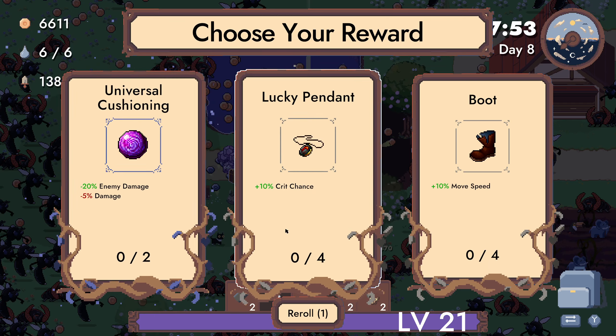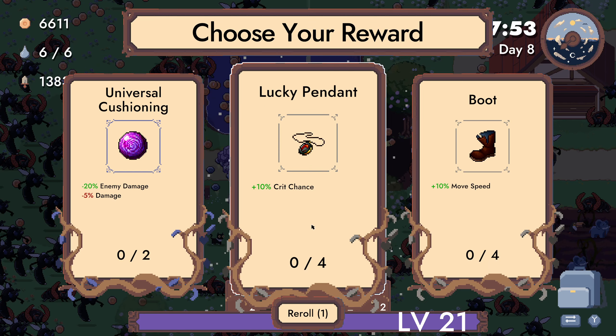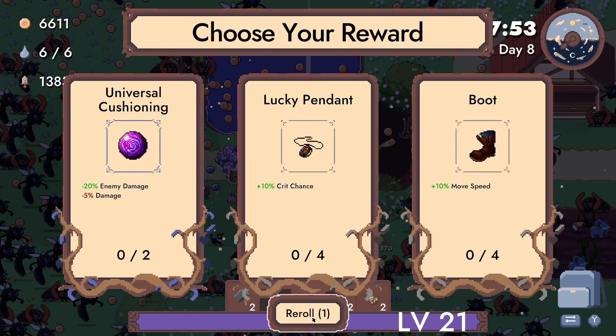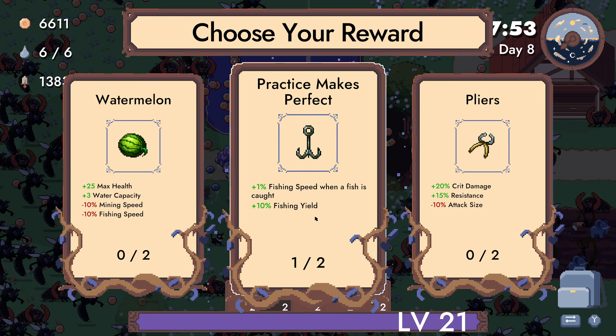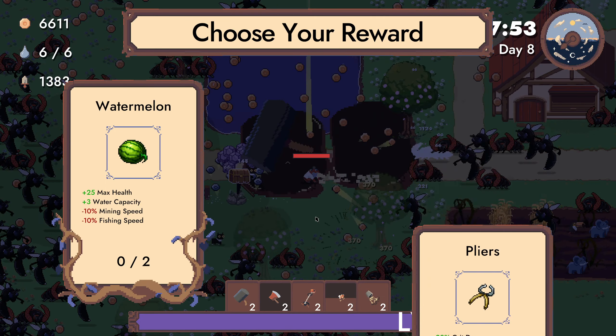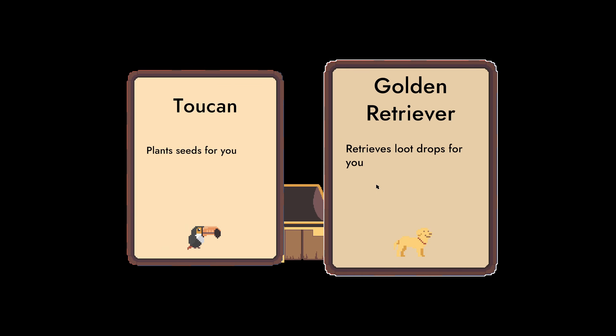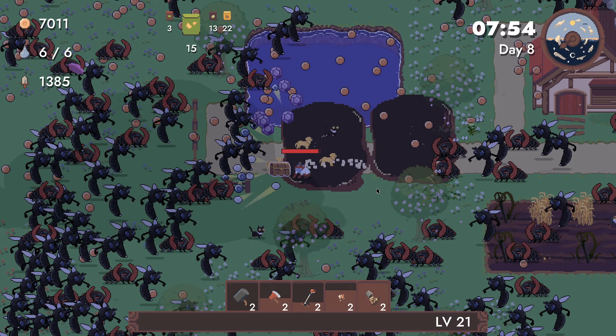Enemy damage down, our own damage down, crit chance up — what is a crit chance? Oh, it's minus 25%. Reroll. I'll take this — it's the fishing upgrade. Retrieve loot for me.